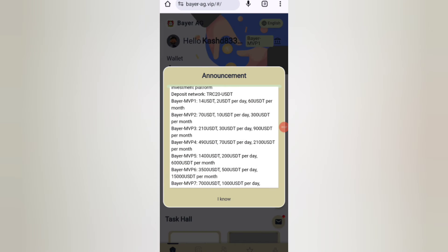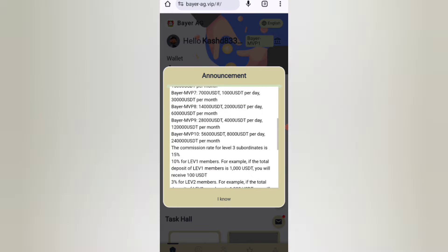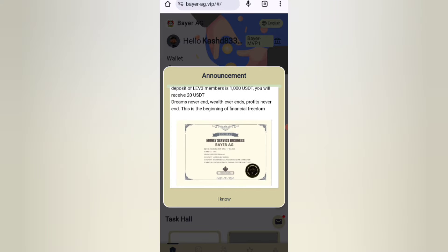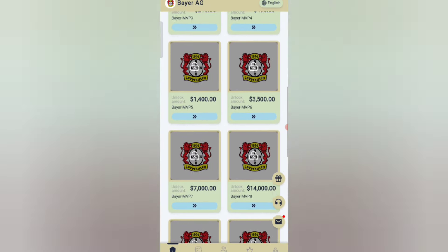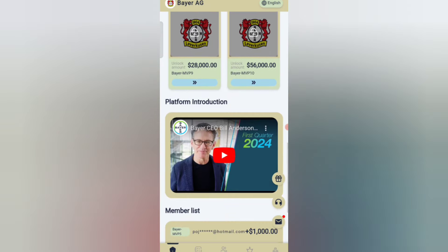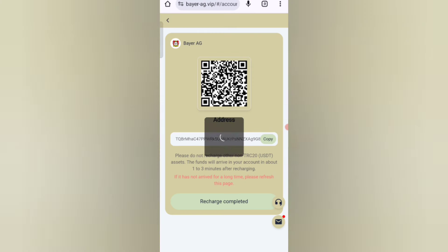After signing up you will see this interface with the latest announcements. Click on the plan to see the details. For 7 USDT invested daily, you earn 2.3 USDT — that is 23% daily commission. You can recover your money within three days. For 60 USD you can earn 20 USD, for 160 USD you can earn 53 USD — the higher the amount, the higher the commission.